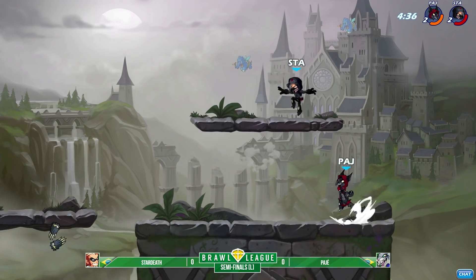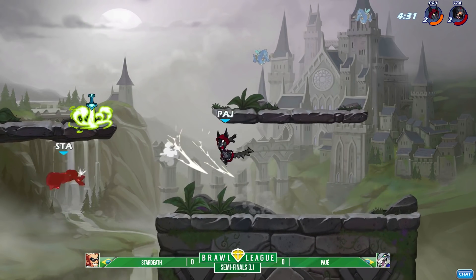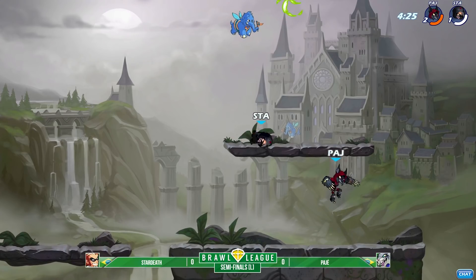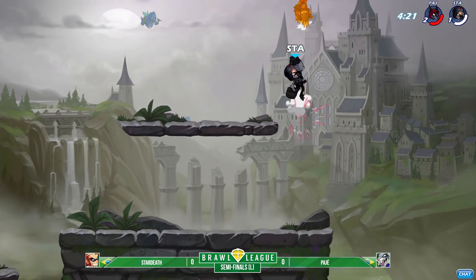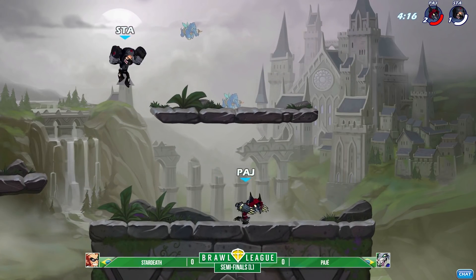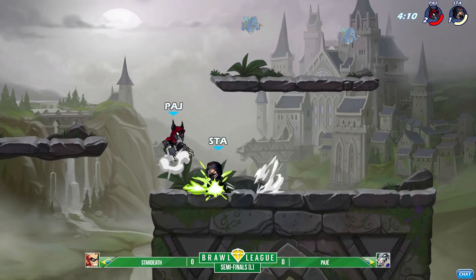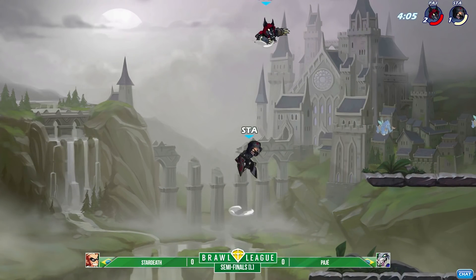Stardust has done a pretty good job of trying to shrink this lead a little bit. That'll kill — that's what will kill. I thought he was even a narrow away from dying there. Now Pajay is in the kill percent — can go in and try to extend this lead. He's got Qatar into an unarmed matchup, so there's no reason why he shouldn't be able to extend this lead. A nice recovery from Stardust though.